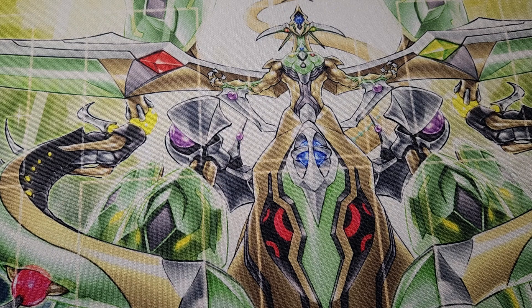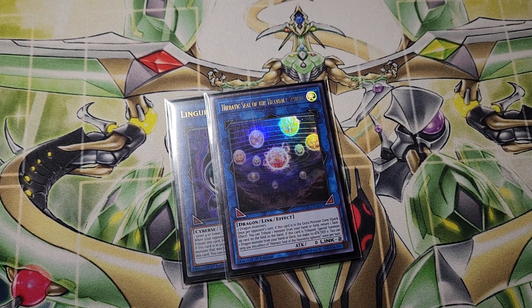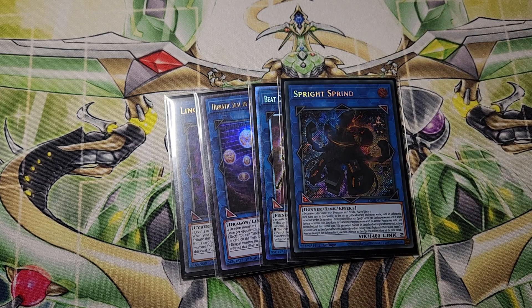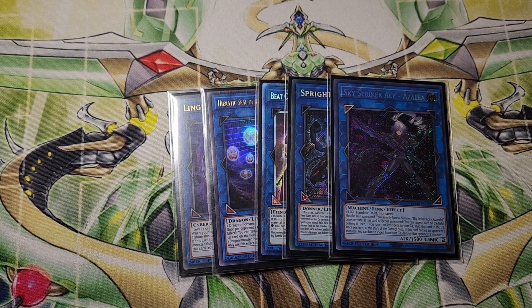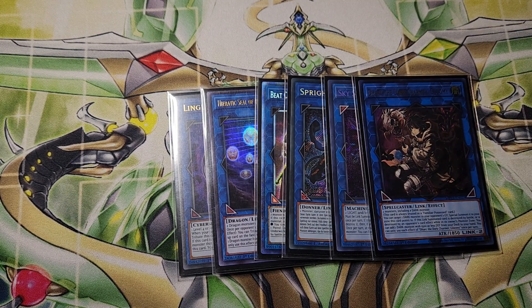For the extra deck, starting with the Link Monsters. One Lingaribo — for the Cyber Skagit play; I also side Iblee, and if I do draw Iblee I can out it easily as well. One Heretic Seal of Heavenly Spears — I played enough dragons to make it and it's a really good card. One Beat Cop for when I side in Iblee: I can Gigantic into Iblee, make Beat Cop so Iblee can't die, and they can't really out it easily — in certain decks that's just game winning. One Sprite Sprint, mainly a combo extender. One Sky Striker Ace Azalea — honestly for the tournament I was borrowing an SP Little Knight; once I get that it'll probably replace this. And I also played one Dark Charmer — very good card, simple as that.